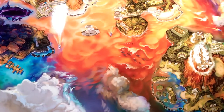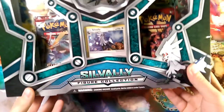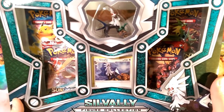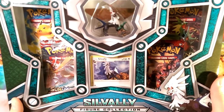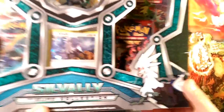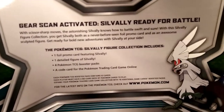Hello friends, Dapper Drabby here and welcome to another box opening. We actually found this wonderful thing when we picked up our Ultra Sun Ultra Moon and our poster — which you see behind us — and that is the Silvally Figure Collection. This comes with four packs, a Silvally card, and a Silvally figure, so this is a super cool product and I'm really excited for it.